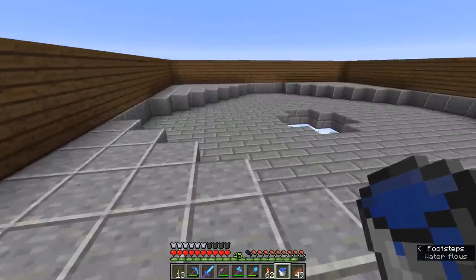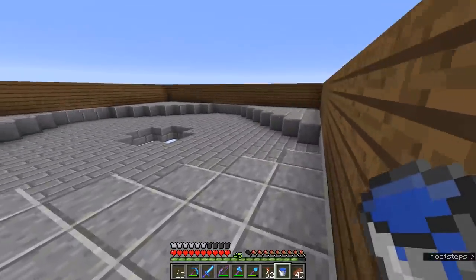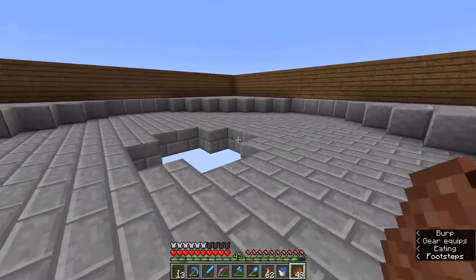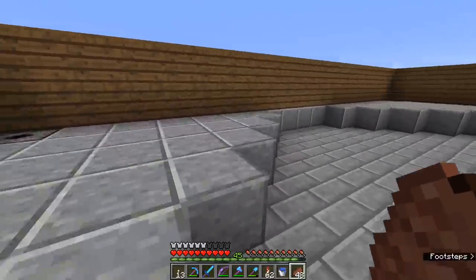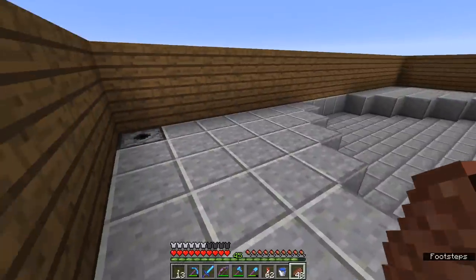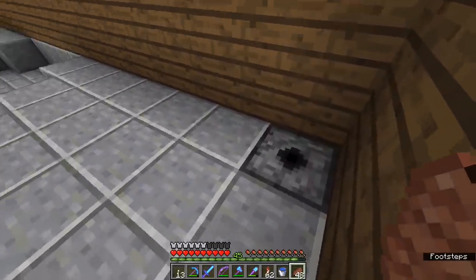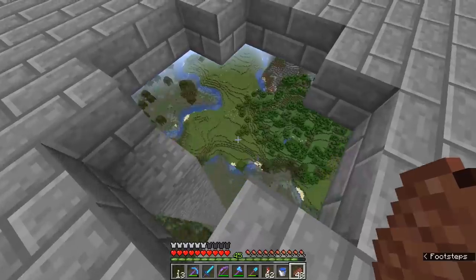The difference is that iron golems can spawn when water is present, whereas mobs need a solid floor and no water around them to spawn in the first place. Natural mob spawns always have to occur on a solid block. That's why we have to set this room up so it is completely dry until the dispensers fire and the mobs wash down into the central section.